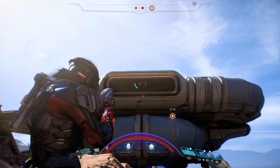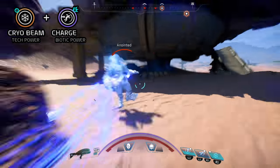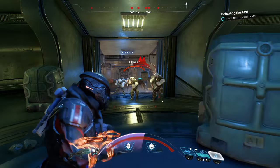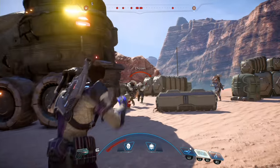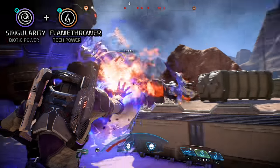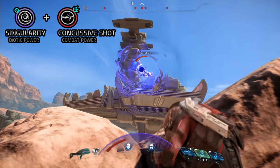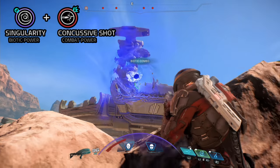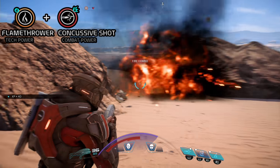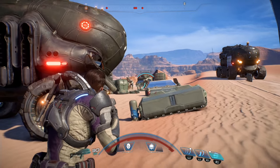Biotic Charge pairs with other skills as well. Cryobeam will freeze enemies in place and — you get the idea. Let's talk my favorite skill, the flamethrower. It's great for dealing with groups, and the best way to bunch everyone together is with a singularity. Singularity will work great with any ability that does radius damage, such as concussion blast. If you toast with the flamethrower and then hit with a concussion blast, it creates a nice bonus explosion.